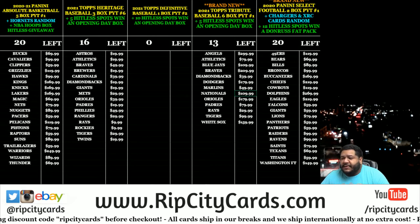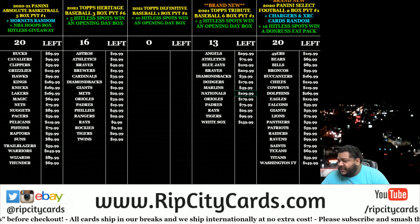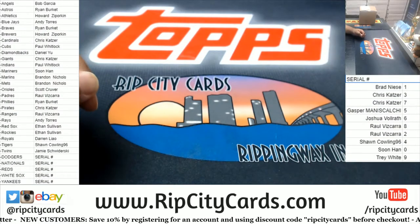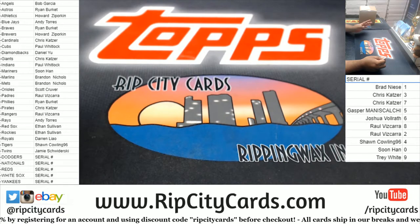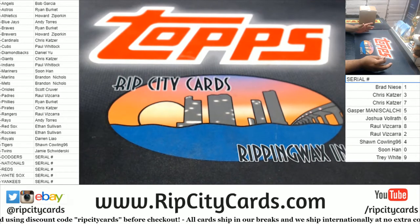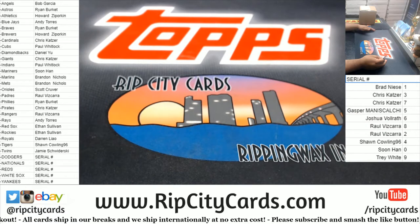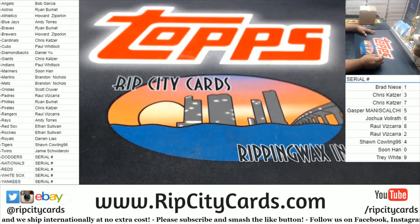What up everybody, it's your boy Uncle Jesse and it's time to get fancy — real fancy. 2021 Topps Definitive Baseball, one box, pick your team, number one fancy. Most people have a team. We have five teams that are serial number style: the Dodgers, Nationals, Reds, White Sox, and Yankees. For those five teams specifically, everyone picks a number from zero to nine — we're looking at the last number on the left side of the serial number. Redemptions automatically go to the zero spot.